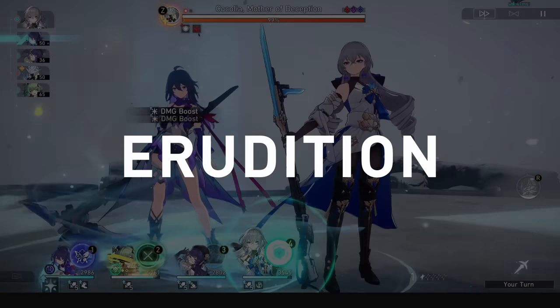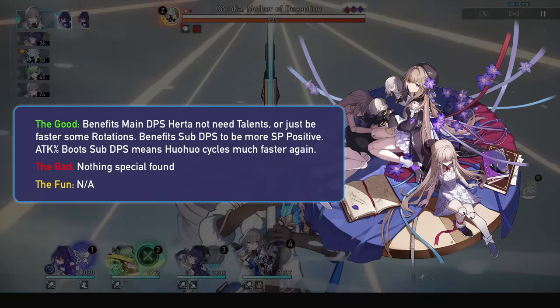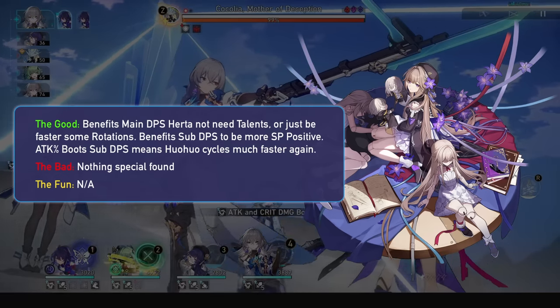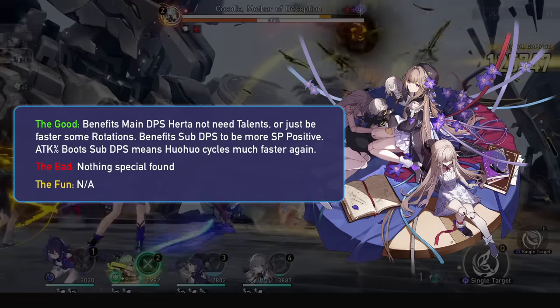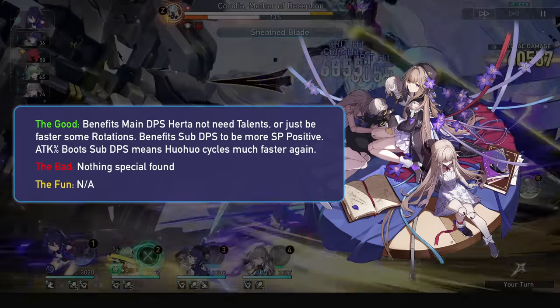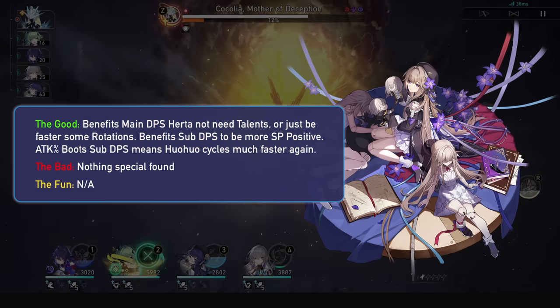Now finally, we have Erudition units. Herta can benefit sometimes, especially if she's running sub-DPS and won't skill all the time. Sub-DPS can go slow with no speed boots, which means Hua Hua can cycle quite effectively with Herta. Hua Hua also allows her to drop a skill sometimes, or just get a better rotation as a main DPS.